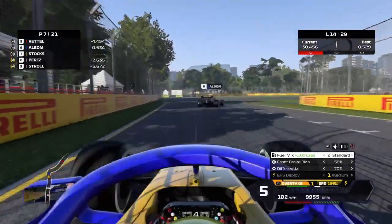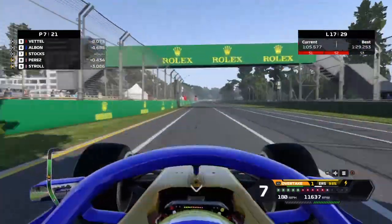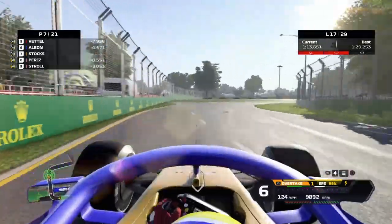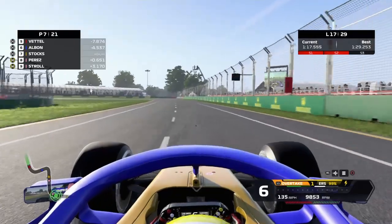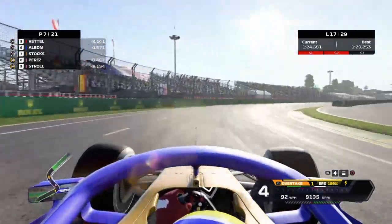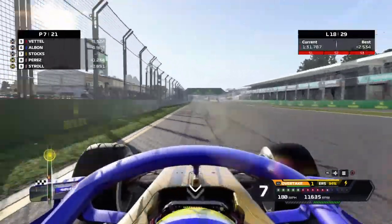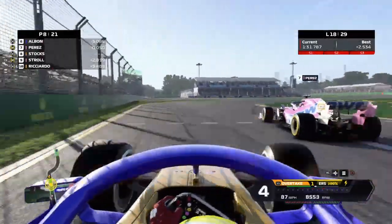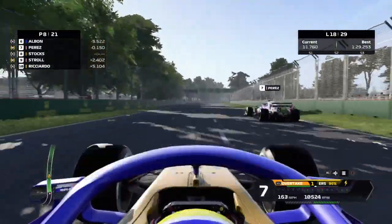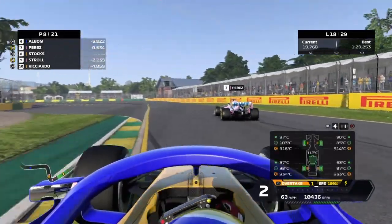We go to attack back but he's got DRS on us and we try to make a move into the corner - doesn't look like it, we're too far back. Unfortunately down to P7 but still doing a cracking job. That strategy seems to be working at the moment. Albon is pulling away and Perez is catching quite rapidly - down to two seconds gap now after his stop. On lap 17 we've got Sergio Perez right up our rear wanting to get through. He gets up our inside as our tyres start to go off - we've already done 14 laps on these tyres. Perez is through into P7, we drop down to P8.